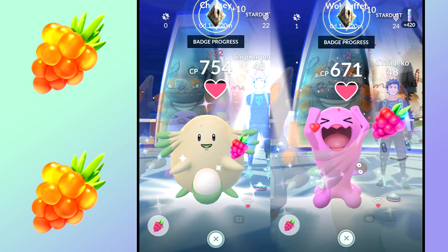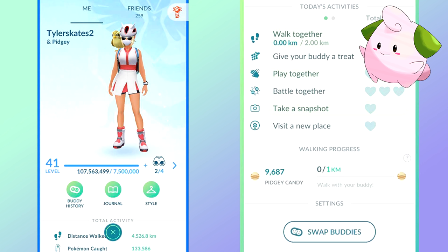The next tip is to walk one-kilometer buddy Pokémon for an easy candy farm. Pokémon like Pidgey, Caterpie, Weedle, Wailmer, Magikarp, and Clefairy are great options. Clefable is actually really good in Ultra League, so building up Clefairy candy to power it up and unlock the second charge move is worthwhile. We'll talk about secondary charge moves a little bit later.